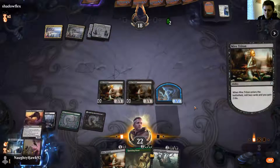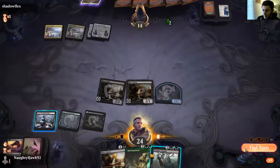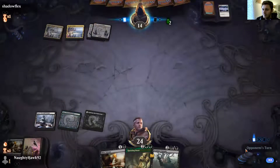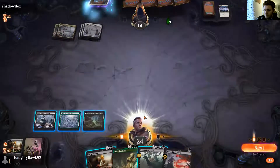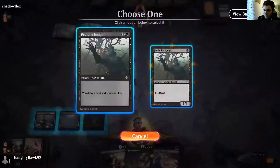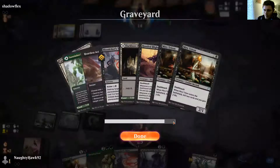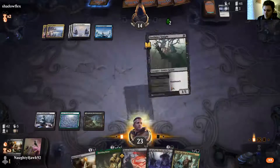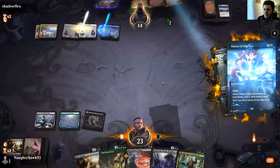Actually no — we're not going aggressive, he might have a Doomskar. Let's hold. There it is — Doomskar. I'm going to draw, that's fine. What can we bring back? Nothing yet. There's Foulmire Knight back. This is just going to be a horrible control deck to play against.